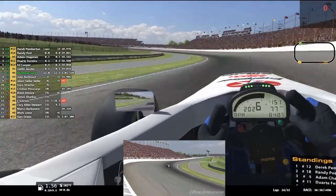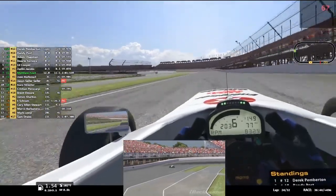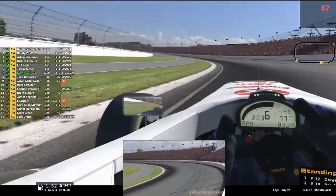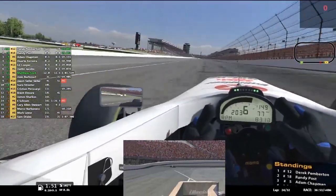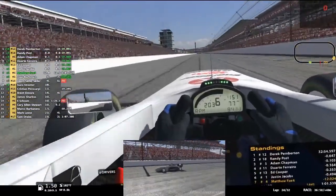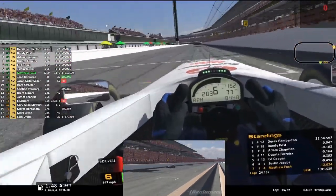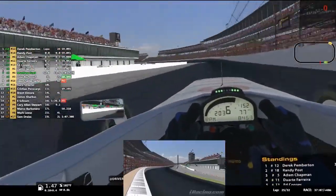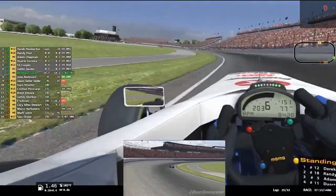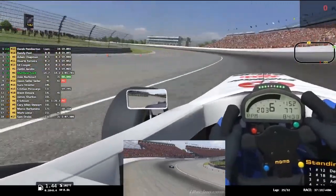Derek's now in the lead. Duarte's dropped down to 4th, but they're all within a second of each other, so that race lead can change all the time. The place you don't really want to be is at the front because you've got no drafting — you want to be 2nd or 3rd coming into the last 3 or 4 laps so you can build up momentum and get in position to make a move. Everybody's doing 57s, 58s, 59s and I'm not even getting under a minute.